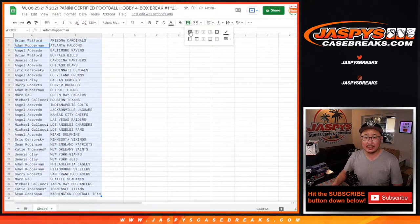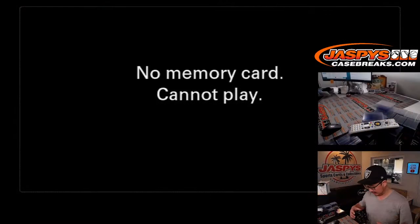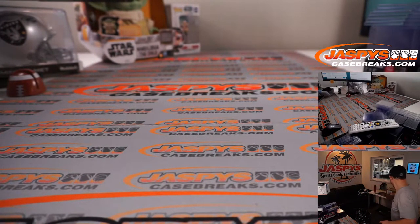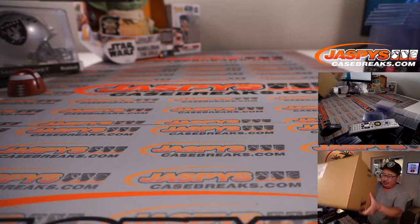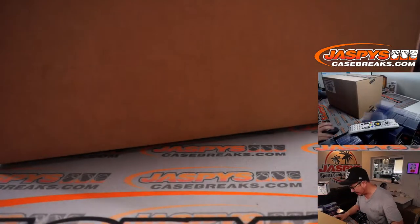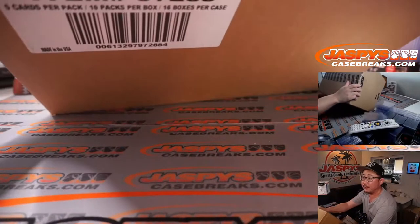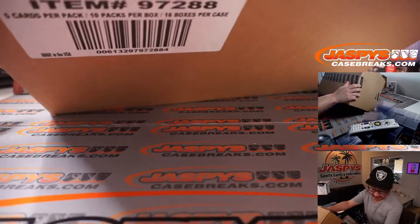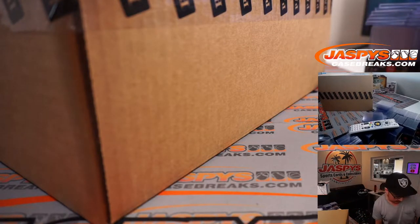So let's alphabetize by team name. And while you're considering trades, let's keep the video running and select the four boxes. We've got a full master case right here — kind of a bulky size but pretty light. 16 boxes per case. I actually think it's just a master case, not inner cases.